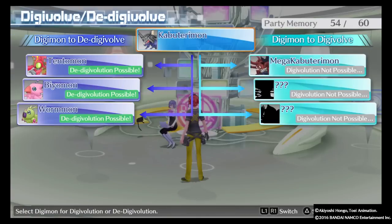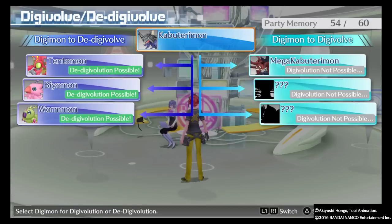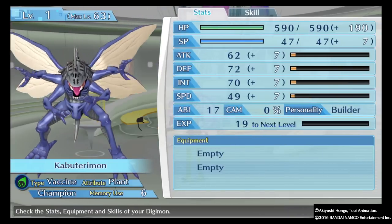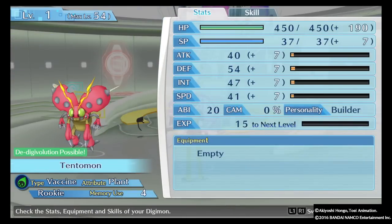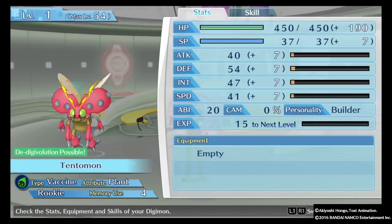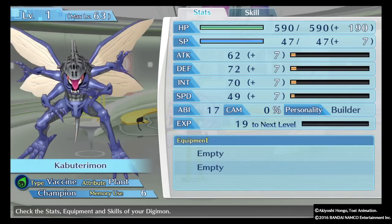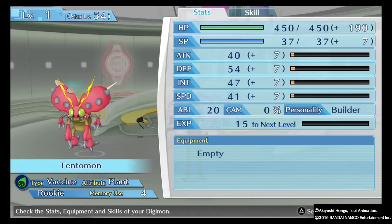Going from Kabutarimon up to an ultimate would take way too long and not get enough points. So what I suggest is going from champion down to rookie — you can see your ability points as you go. See, I'm at 20 right there? Right now I'm at 17, so it'll show you how much you're gonna get. So down to rookie to get 20.